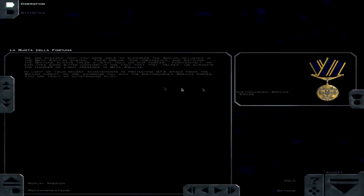We are pleased that you were able to suppress the Shivan influence in the Beta Aquilae system. Their arrival was unexpected and battling the Shivans always takes a heavy toll on our forces. Fortunately, we can take some bitter comfort in the fact that they helped us eliminate the Hammer of Light presence in Beta Aquilae. In light of your recent achievements in protecting GTA space from the Shivan threat, we are awarding you with the Distinguished Service Cross. You are truly an outstanding pilot. I am truly a great pilot. Anyway, until next time, this is Trekkie1701C. Please remember to subscribe and rate. Thank you.